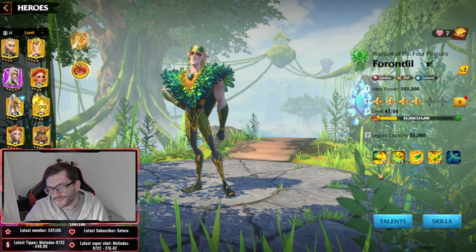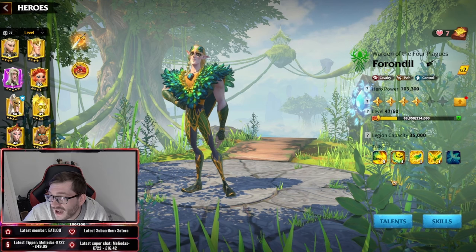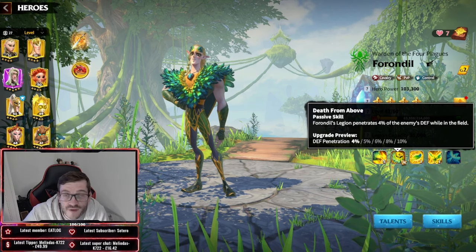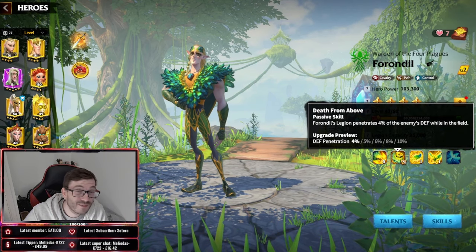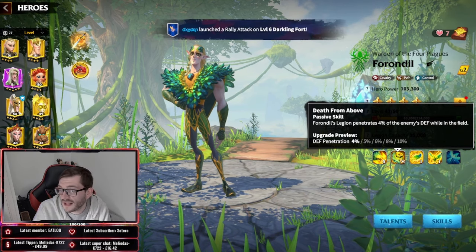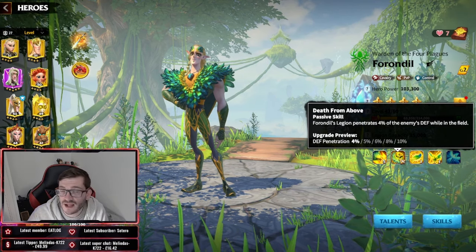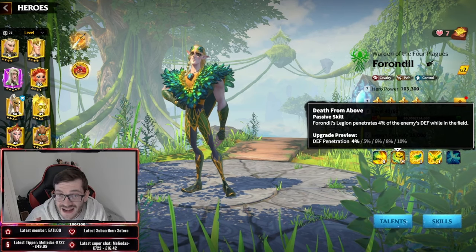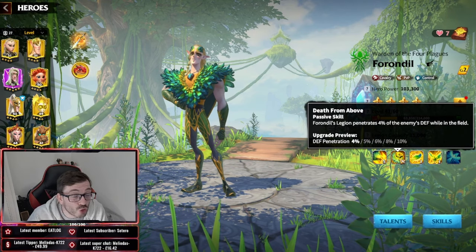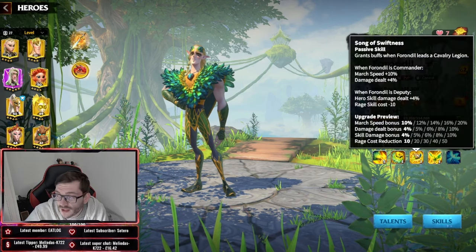We're going to go over all the skills and then I'll give you my recommended build direction. His second skill is very powerful too — it gives you a flat 10% defense penetration, which essentially mitigates their defensive stats and just hits them harder. For a cavalry player, this is very powerful: all your skills naturally hit a lot harder with that 10% penetration, and you can kill so many players.